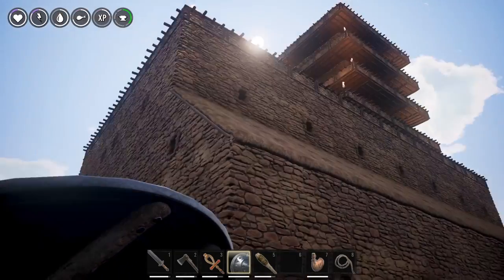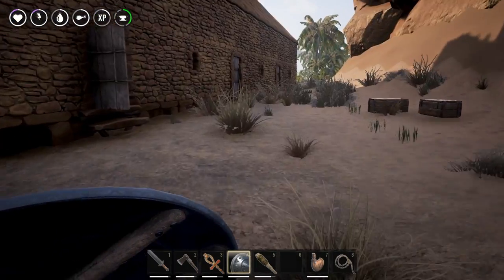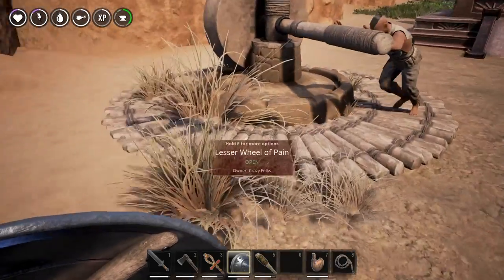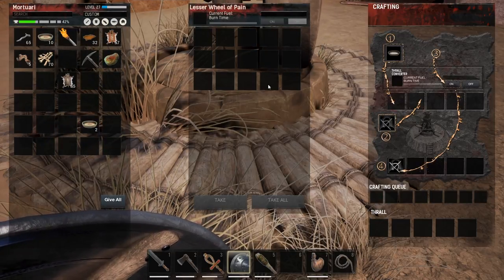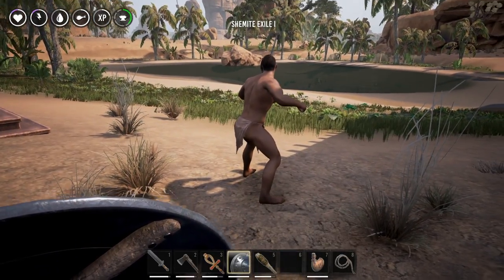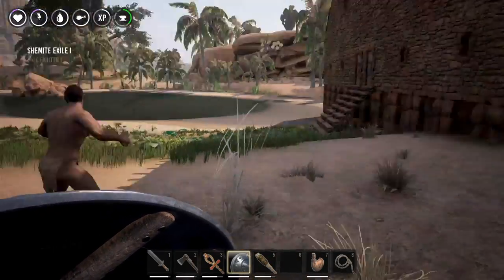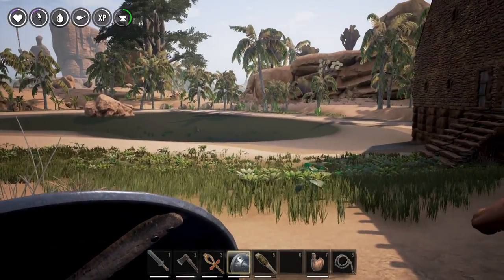We also have archers, which I could probably put up on top to shoot down at people. There are also thralls for all other workstations. That's what the Wheel of Pain is for - you bring thralls to the Wheel of Pain unconscious, and if there's a free spot and enough food, you can break their will. Once broken, you can use the thrall depending on its type: the fighter stays and protects territory, the armorer can be slotted into the armorer's workbench. I'll try to figure out what difference the armorer makes.